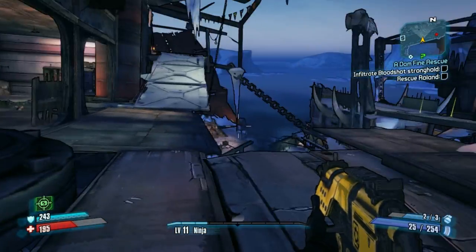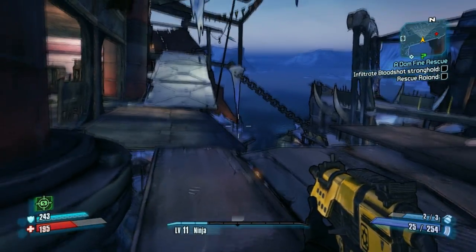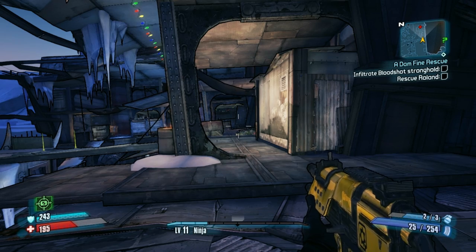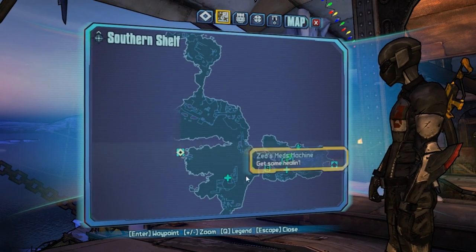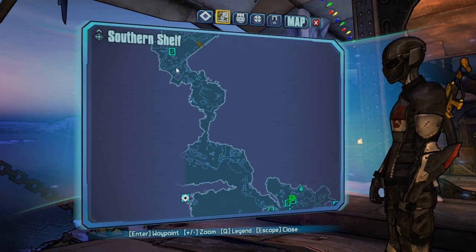Alright guys, I'm back. I went ahead and skipped forward a bit there because the space between the first and second spots are pretty far apart and there's a lot of fighting to do. So what you're going to want to do is, after you get your first one — which is here — come along through here and up onto the ship.